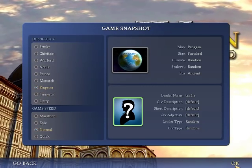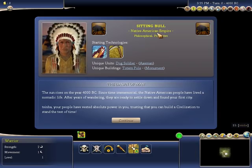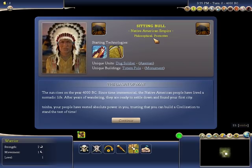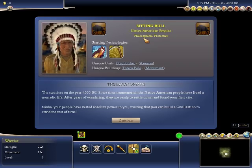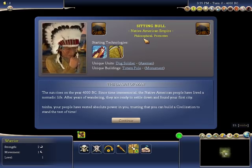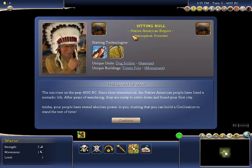We'll be playing on Emperor difficulty. Hope we draw somebody good. We got Philosophical and Protective. Protective is not a good trait — it draws a lot of its power from defense and when you're getting attacked, and if you're getting attacked too much in Civilization IV, you're losing, so I don't think it's too good. Philosophical is a great trait though. It is a trait that normally more advanced players know how to leverage well. One of the fundamental things that prevents good players from being great players is how to use great people, and Philosophical will work well with that kind of strategy.